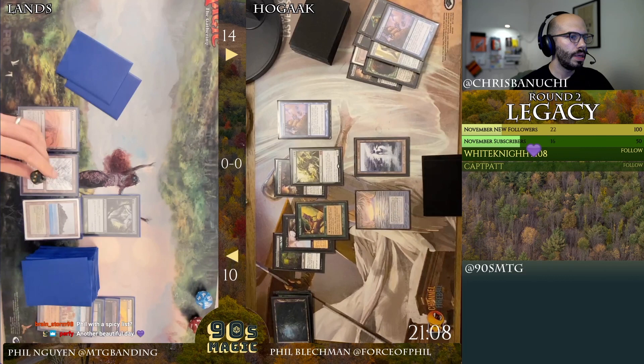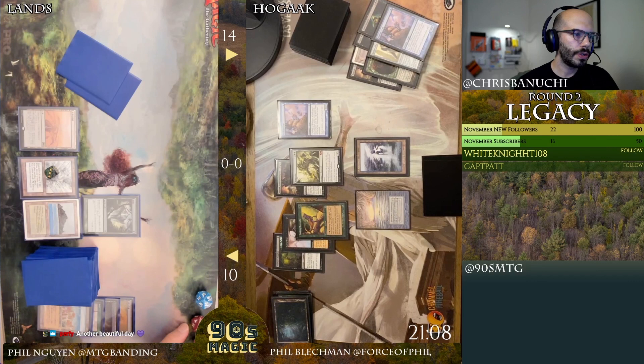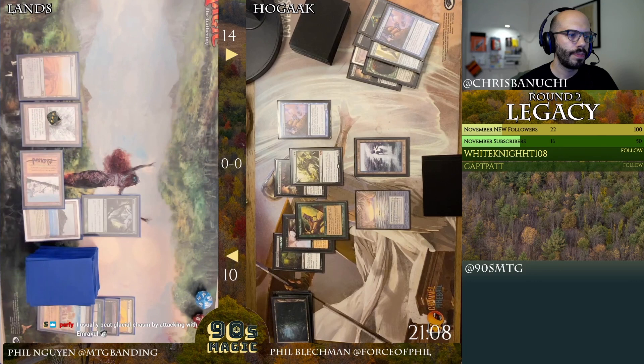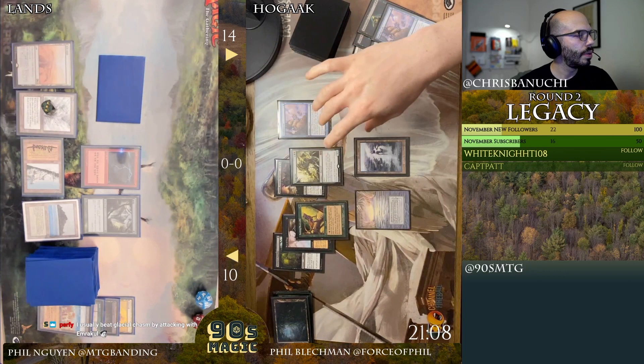The decks are up in Cardboard Live right now if you're curious. Phil does have a spicy list — was able to win round one against Tom Hep who was on Rainbow Depths, and now we're in round two. Usually beat Glacial Chasm by attacking with Emrakul. Bolt on Hedron Crab — pretty good.